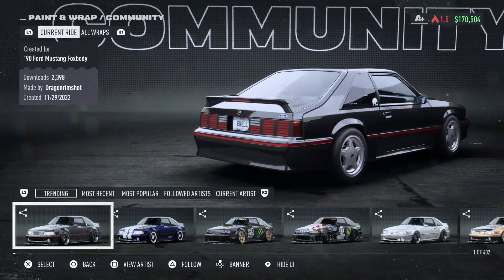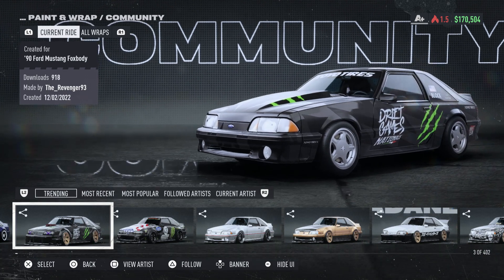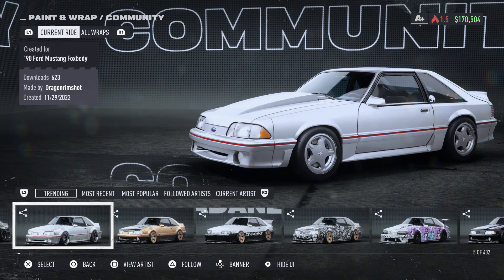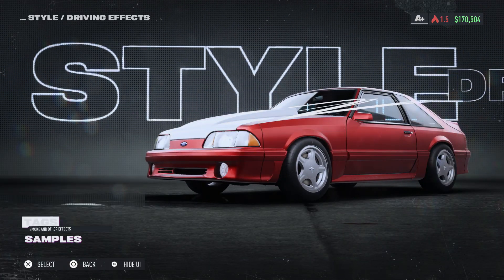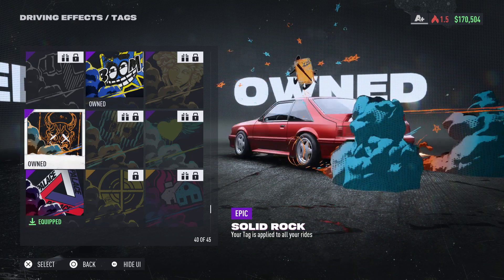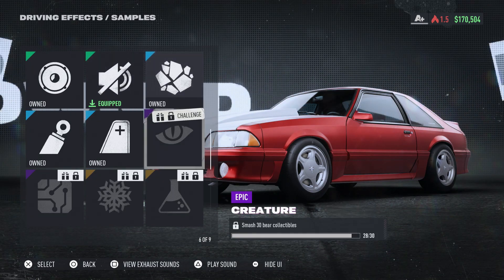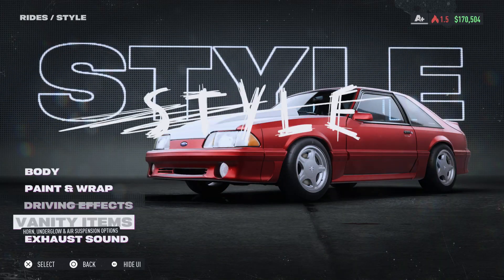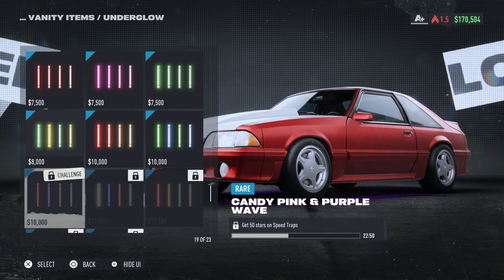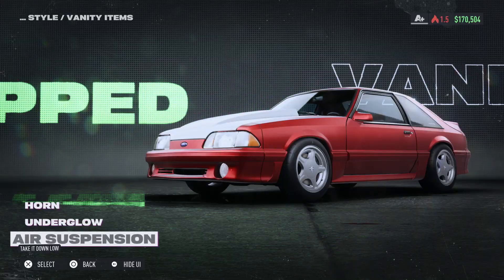You don't get bonus cash for higher heat levels like you did in Heat. Cops seem to show up randomly — sometimes you'll still get chased after the race ends even though the cop was nowhere near you. It's a weird system. All the races have a buy-in and a small payout, so even in week three, halfway through the game, there might be a $25,000 race but with a $12,000 buy-in. After side bets you might bring home $14,000.